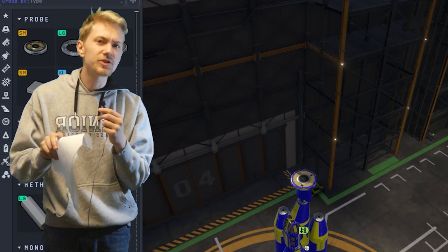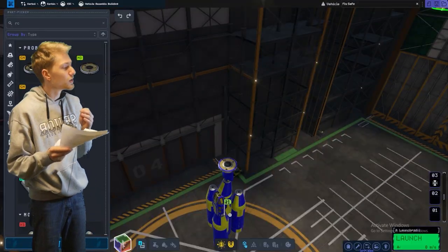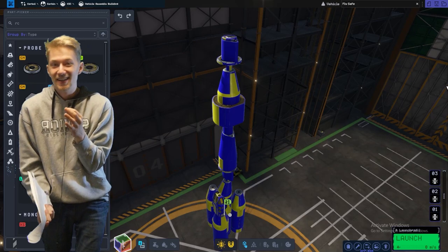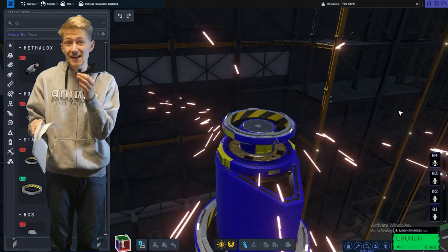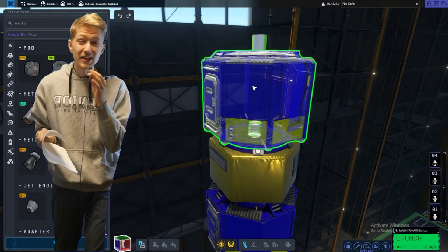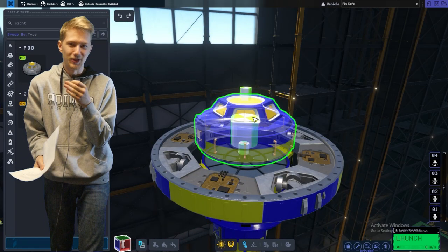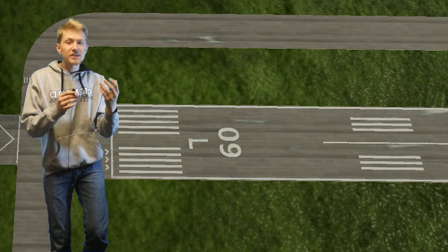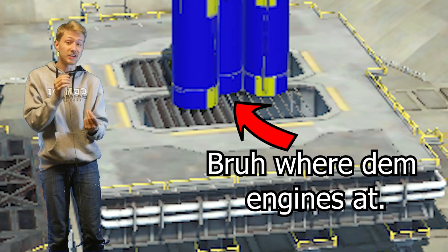The third and fourth stages were basically the same thing with slightly different parts. The fifth stage contains an Oscar B fuel tank, a TD-12 stack decoupler, an Explorer single-seat lander can, and a remote guidance unit. The sixth stage also contains a single-seat lander can, a two-seat lander can, a remote guidance unit, and a cupola observation module. And on top of that for the seventh stage, just a five-seat command pod. It's at this point I would try to fly the rocket, however ChatGPT completely forgot to put engines on this abomination.